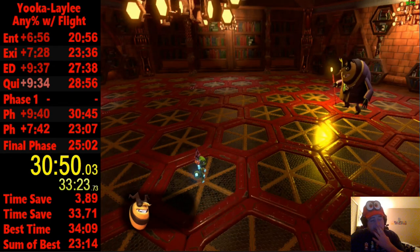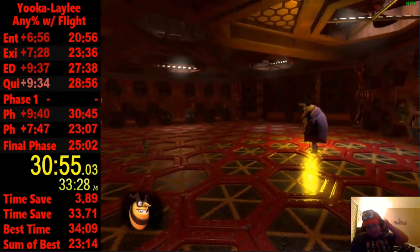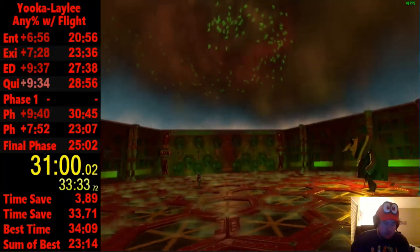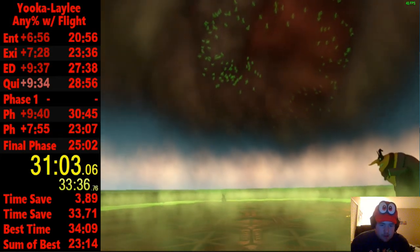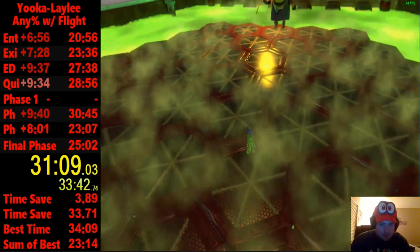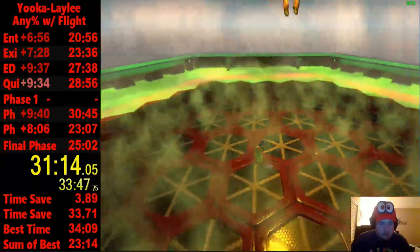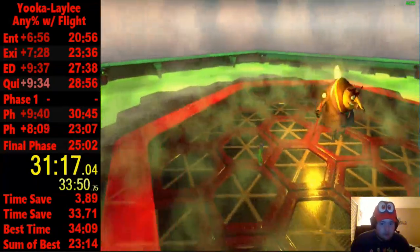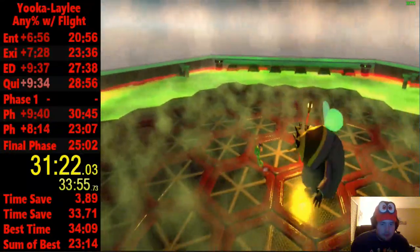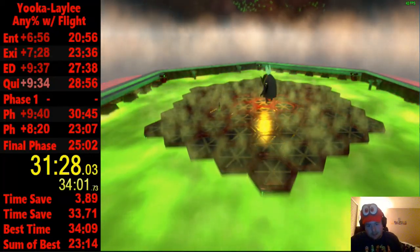Time for phase three. Phase three is kind of not an auto scroller, but you just don't want to mess up a cycle mainly, because you can't really speed it up too much other than getting the hits quickly. One thing you can speed up in this first part: you want to be in the middle and just kind of dodge the shockwaves. I think when you jump over one he gets up immediately after, so wait for the fourth one — the one after he slams on his back. Wait for his cane to drop.